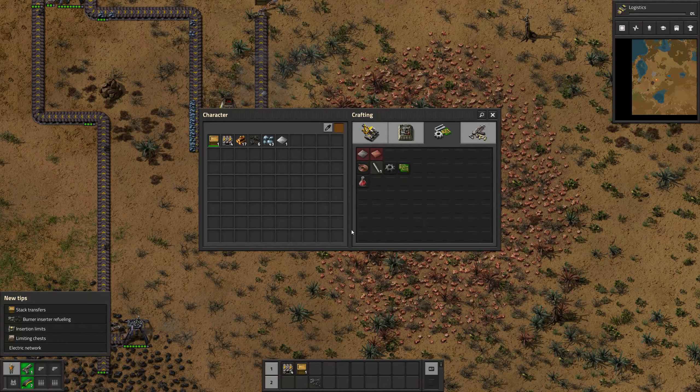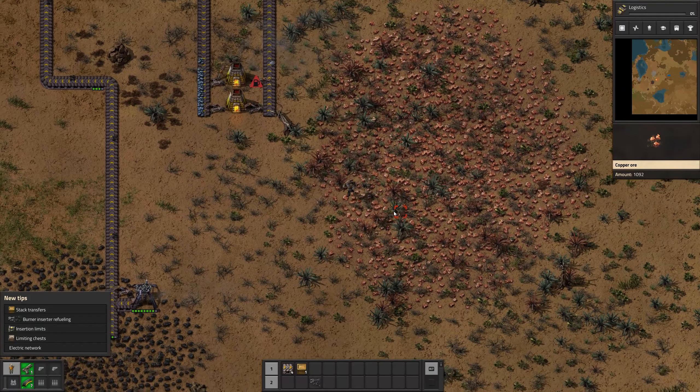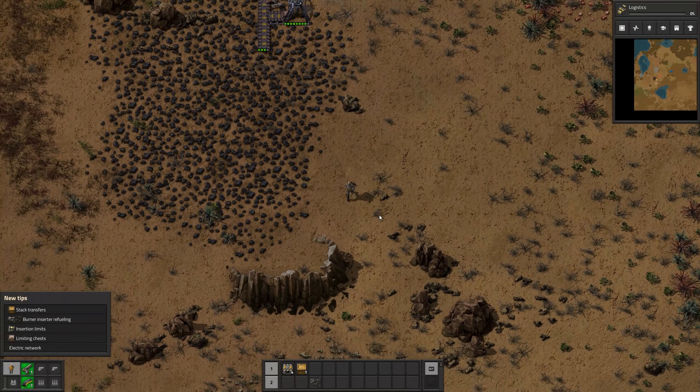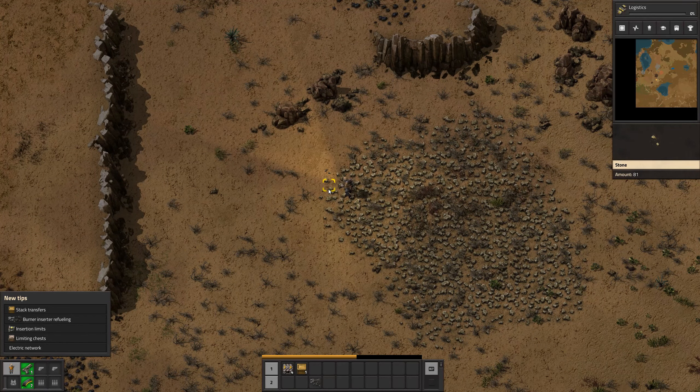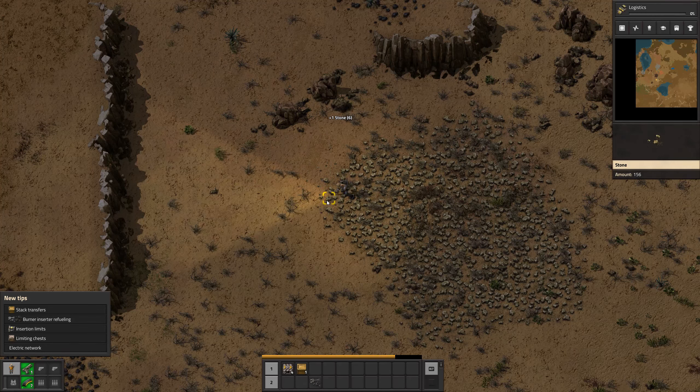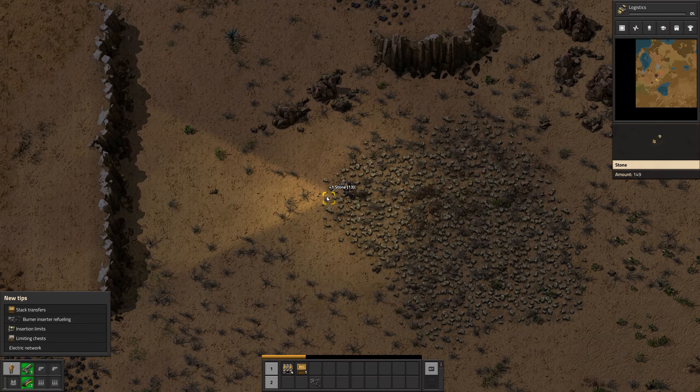Copper's gonna need furnaces as well, so let's go and get some ore. Check that alien base to the right as I come down here. Well, if I get copper I can get the radar, but the radar's probably gonna need electricity. I'm gonna have to start thinking about that. There's water sources down below. This is looking pretty interesting.